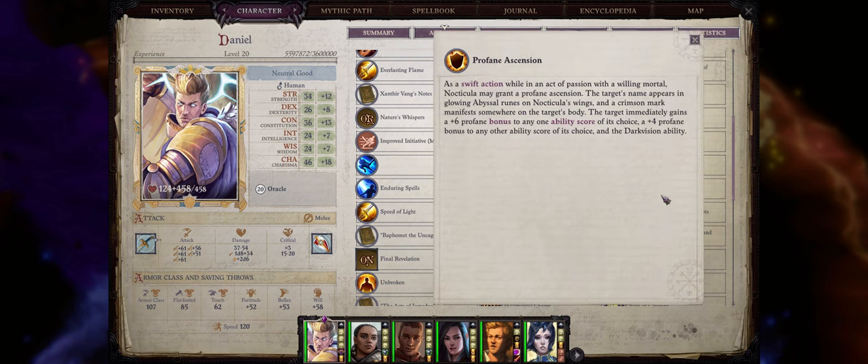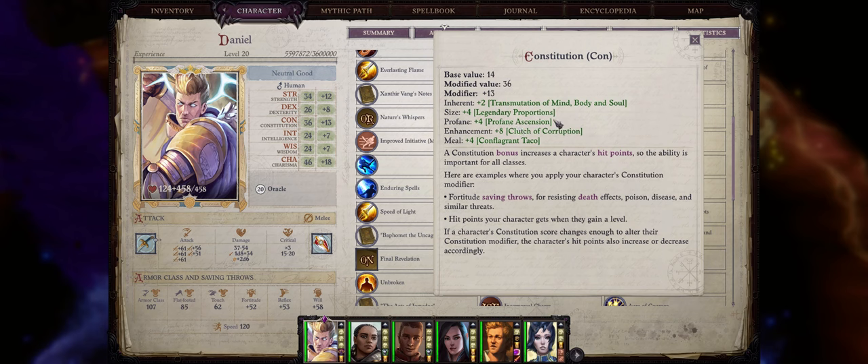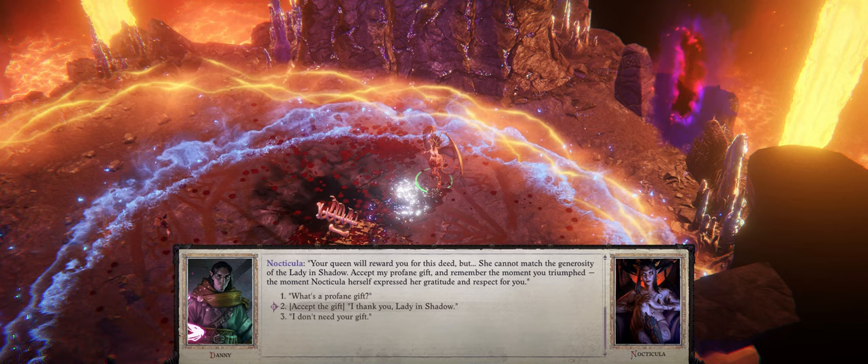We also have the amazing Profane Ascension passive, that gives you a +6 Profane bonus to basically your highest ability score, and then a +4 Profane bonus to another one of your ability scores. It tries to give the +6 to your highest and the +4 to your second highest. Getting it is simple: all you have to do is accept Nocticula's Gift at the end of chapter 4, after you defeat Baphomet. Just remember that by accepting Nocticula's Gift, during certain dialogue options you will have to pass a Will check whenever you try to go against Nocticula's wishes, and if you fail you will lose your Profane Ascension bonus — though you should be able to acquire it again at chapter 6.